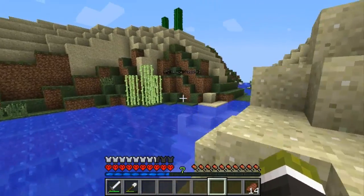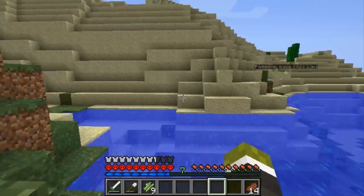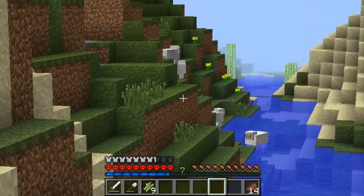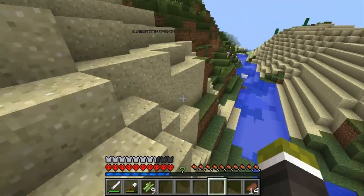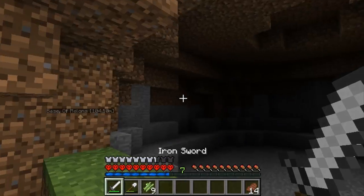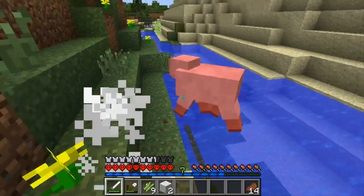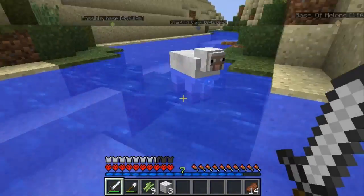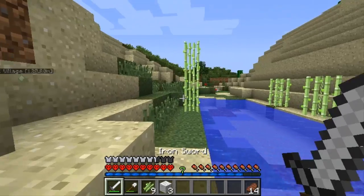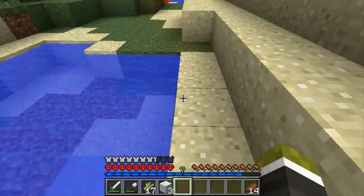Give it to me, here we go — break that, break that, break that. This sugarcane could come in handy hopefully one day. There's more sugarcane there, which is always a good thing to see. And there's some sheep, which is always good as well. Let's kill this sheep, get the wool — we need wool for another bed just in case. Let me get my sword out, break that sugarcane, thank you very much.